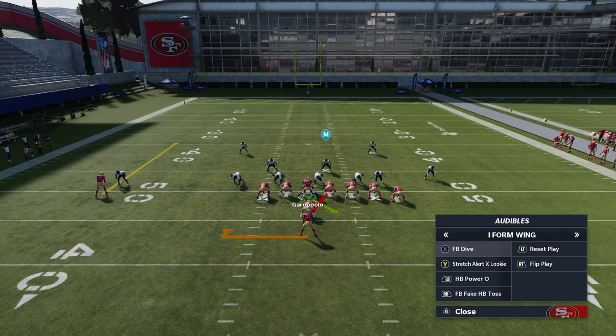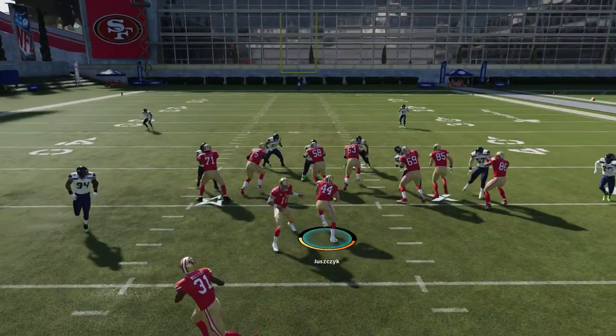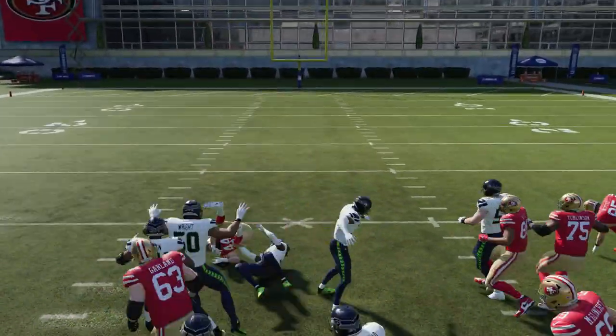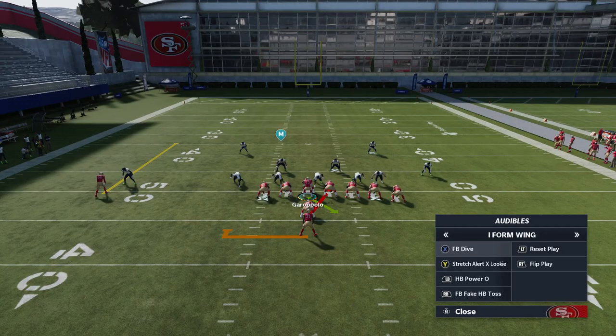On this particular look it looks like a cover two. In cover twos, they're specifically weak up the middle, mostly because one of the safeties is back deep. I'm typically going to go with either the fullback dive or the halfback power O. The halfback power O has a very specific look I'm looking for, so right now the fullback dive makes the most sense. With those two safeties back deep, you can see it's really weak up the middle — we're averaging 10-plus yards a clip every time. The fullback dive is really good against cover twos, man cover two, anything with two deep safeties.